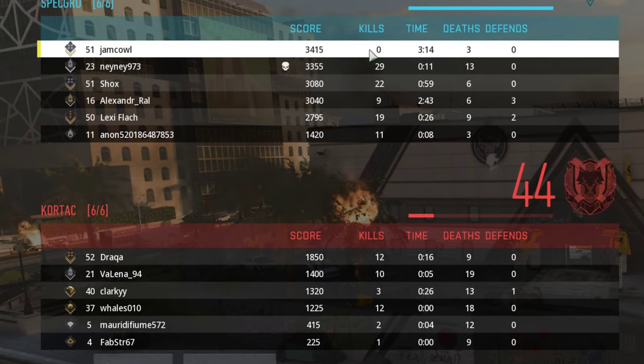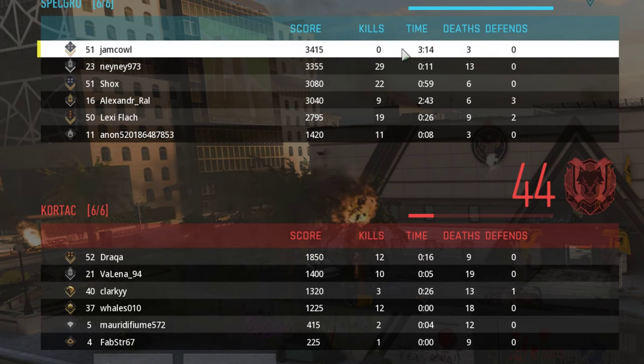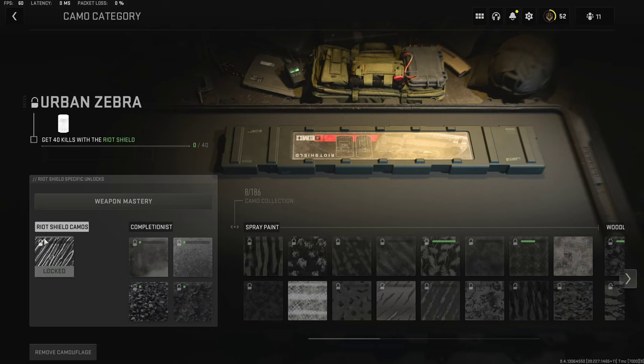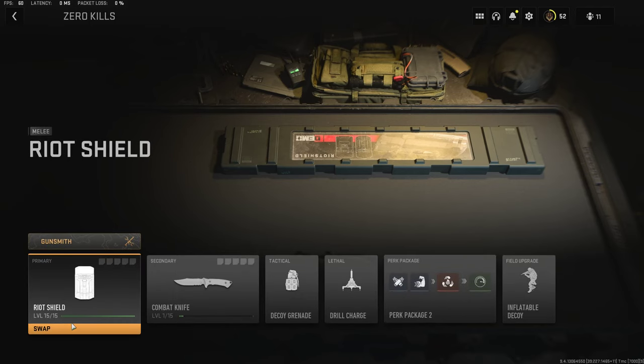What is this — zero kills but I still got more score than anyone in the whole game. What are these people doing? I managed to do it: I got my riot shield to max level, level 15 out of 15, with zero kills. You can see under camos for this riot shield I have zero out of 40 kills, and it is still max level 15 out of 15.